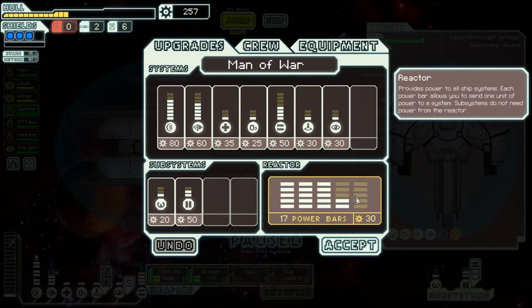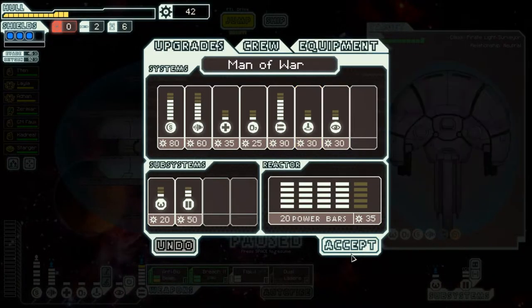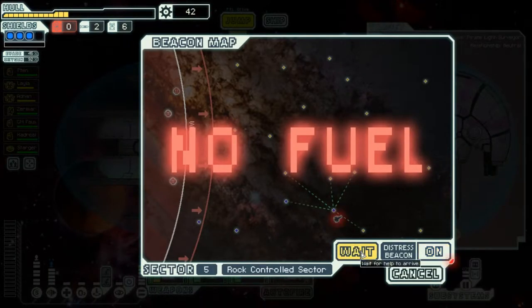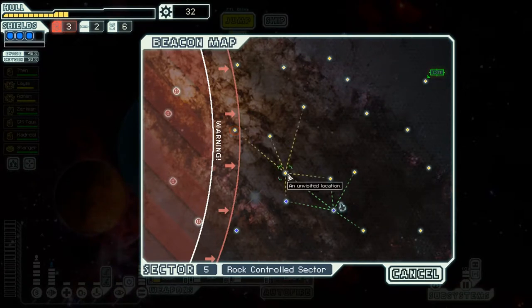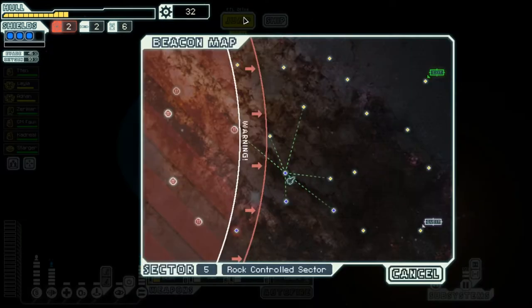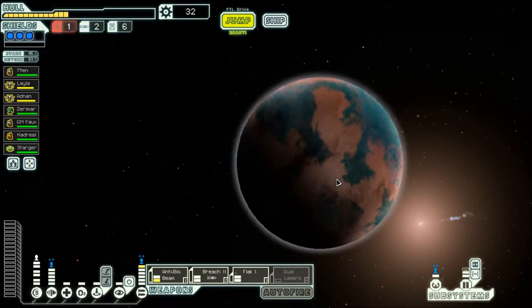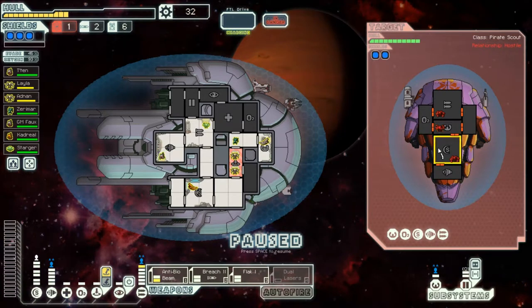Alright, we need to buy more weapons and more power bars — lots more power bars. Good, now we can power more weaponry. We only need one more weapon level to use dual lasers, so we're pretty close to maxing our weapons. We didn't get any fuel, which is surprising. Let's go this way — hopefully we won't waste too many more jumps. We'll agree to rescue the store, or try to at least.